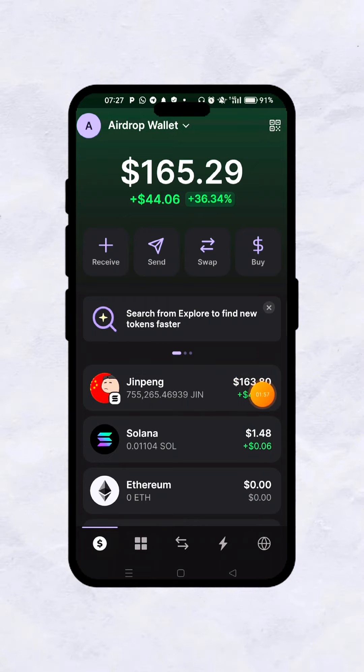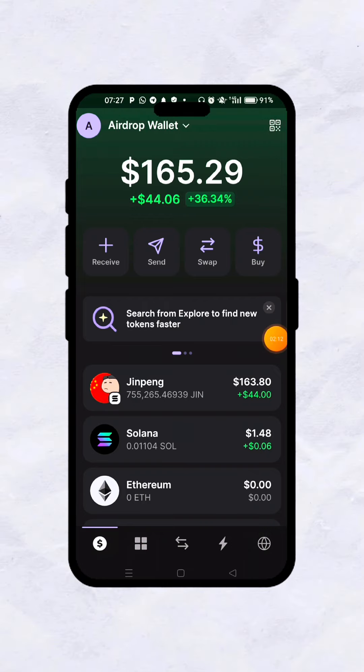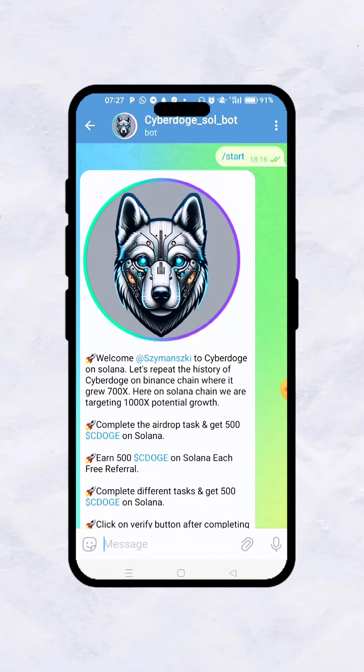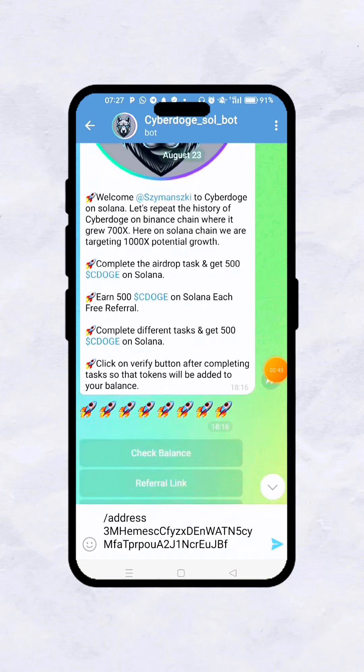Here's how you do it: go to your Phantom wallet and look at the address bar. I'm at this level and just waiting for the bull run — once it shoots, this will skyrocket. When you come to your Phantom wallet, just click the address bar and copy your Solana address. Then go back to the CyberDoge app, type forward slash address, give it a space, and paste your wallet address.